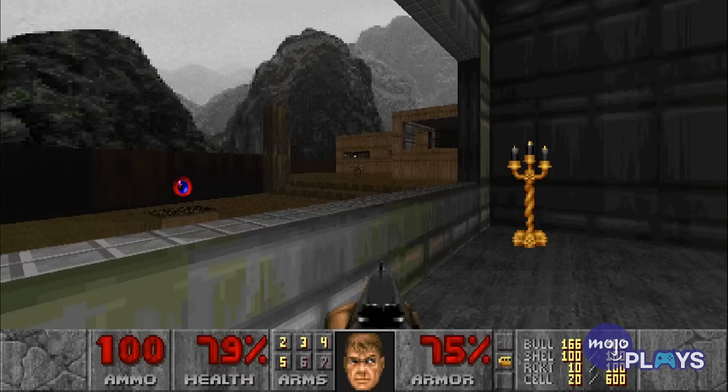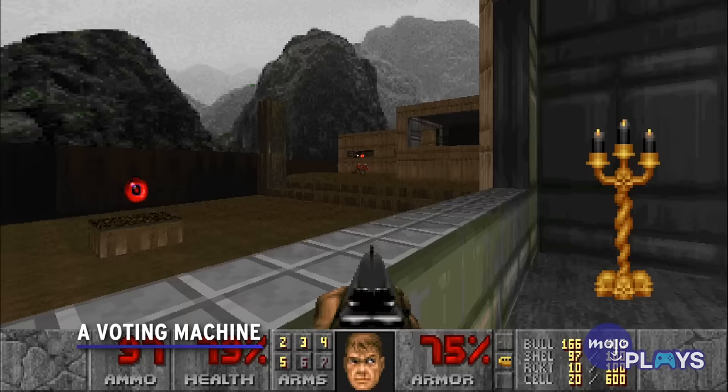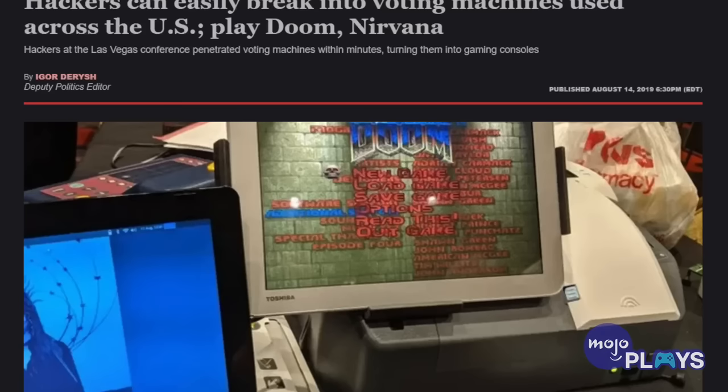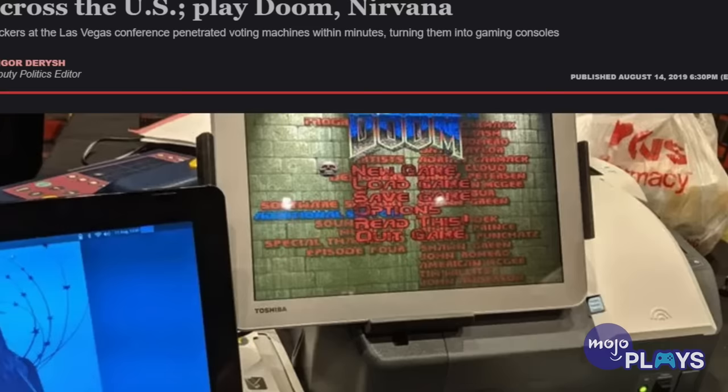A voting machine. To those of you in the US, it is your patriotic duty to play Doom at least once in your American lives. If you don't have a computer, maybe you can find your local voting center, borrow one, hack it, and install Doom on it. That's what some Las Vegas hackers did in 2019, so it is possible.